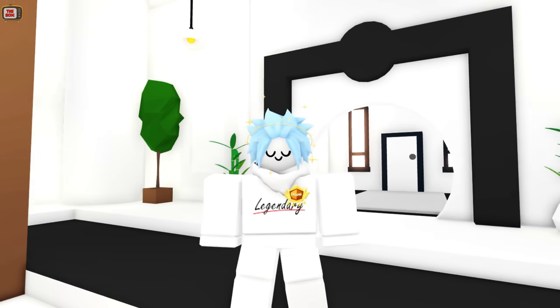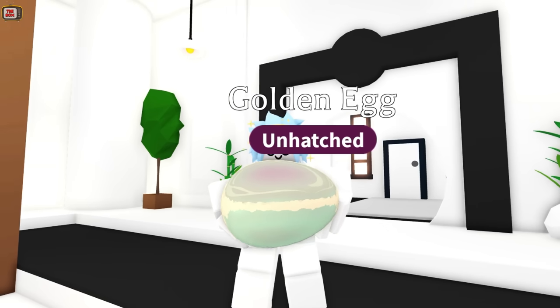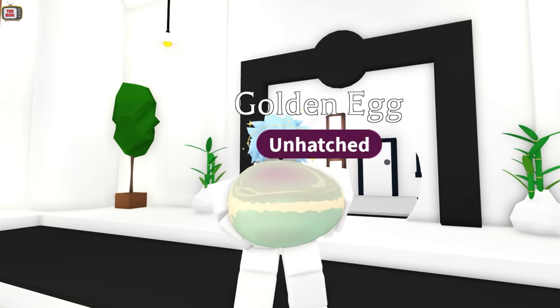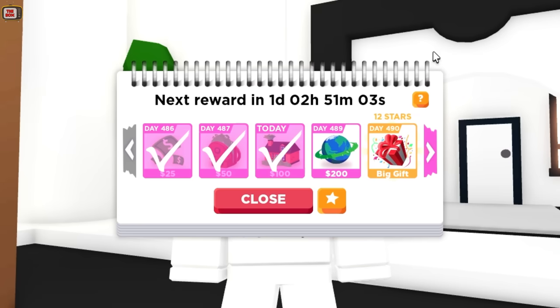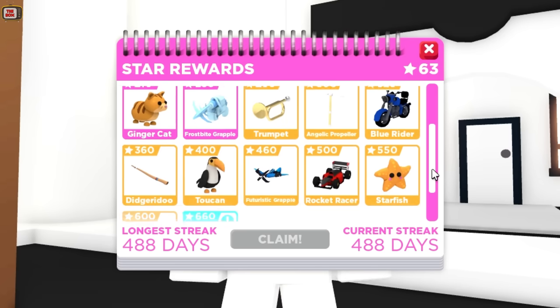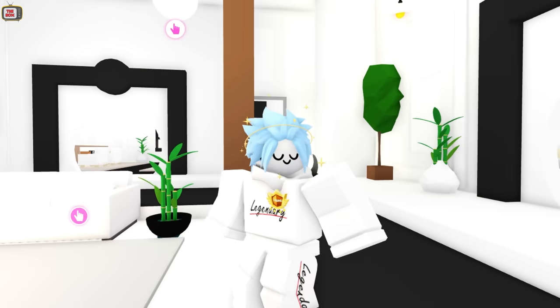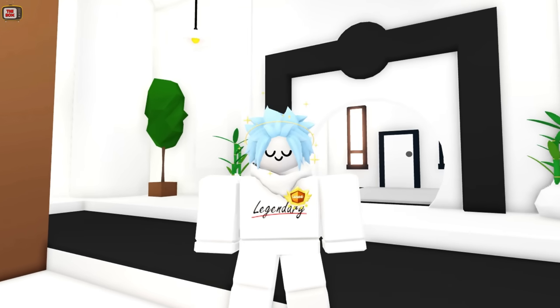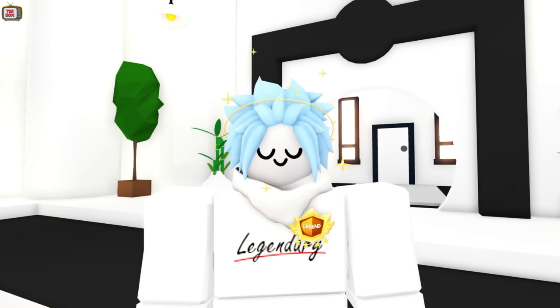You're guaranteed a legendary pet once you reach 660 star rewards. The golden egg will be the first one you'll get, and this will get you a golden dragon, unicorn or griffin. The rewards will then reset, and the golden egg will be replaced with the diamond egg. You get a star for every day you log in, and then bonus stars for every 5 days. If we're to log in every day, it would take about half a year to go from 0 stars up to the golden egg, and then another 6 months to get the diamond egg. It takes some time, but it's a guaranteed legendary pet, and you also get some free cracked eggs, money, pets, vehicles, and other stuff along the way too.